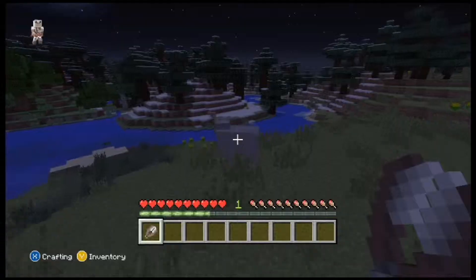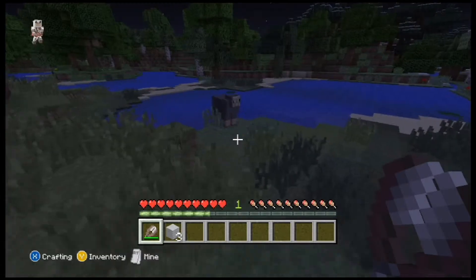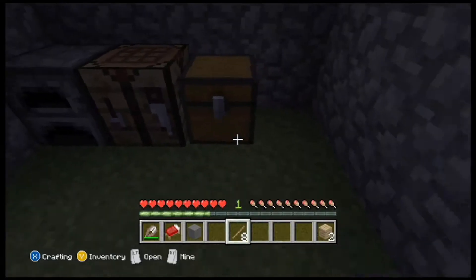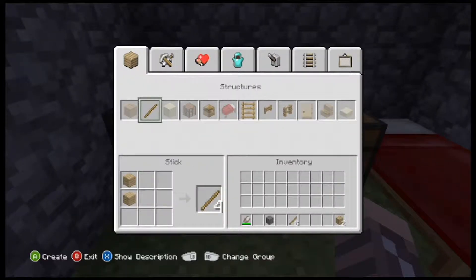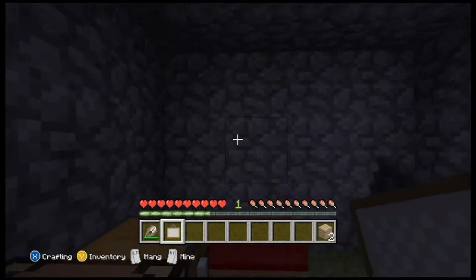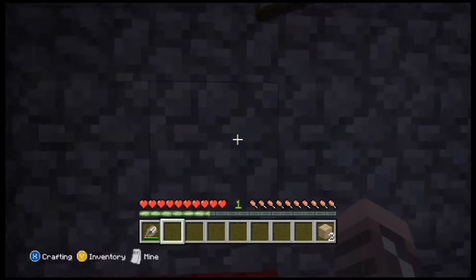In the number 2 spot we have Wool. Wool is in this position because it is used in the crafting of beds which enable the player to skip through the night and so do not get killed by hostile mobs. As well as crafting beds, Wool is a useful resource for making pixel art as it can be dyed a vast array of colours. It is used in the crafting of paintings and carpet too.